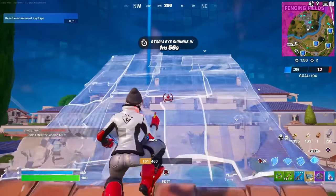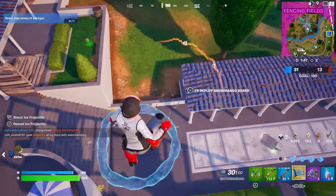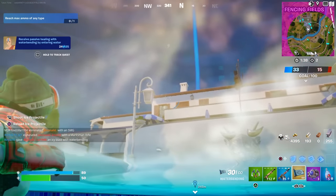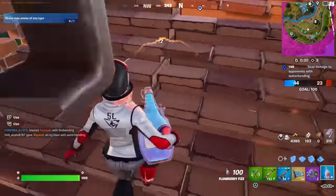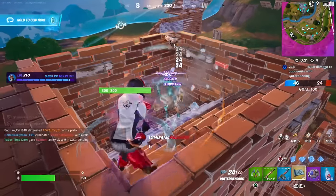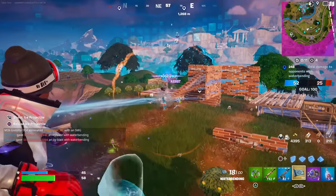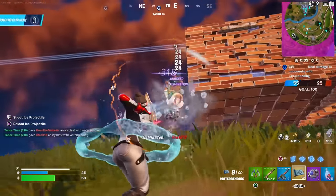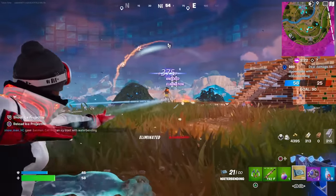For this one, we have to heal 25 damage. Let's take a little fall damage here — oh, that did a lot. Then we hop in the water and you literally just heal as you sit in the water. Now we've got to deal a lot of damage. That guy got smoked! Remember to take the Flowberry Fizz down to 5%. This thing's super strong — holy crap.